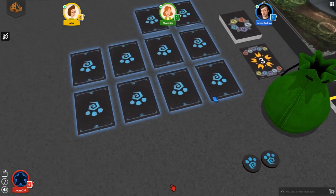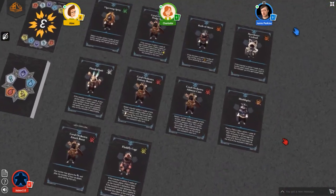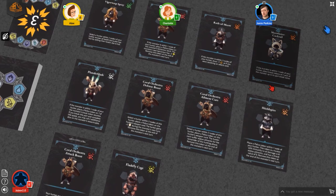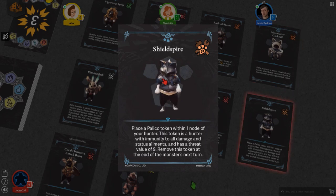And speaking of counterpart, palicos are indeed here. If you fancy a little extra edge against your opponent, your team can draw one of these cute little critters at the start of the hunt to help you out in a pinch. Each of them provides amazing but one-time buffs designed to help you out when you truly need it, and I can see people backing this on Kickstarter just for the adorable artwork on these alone.